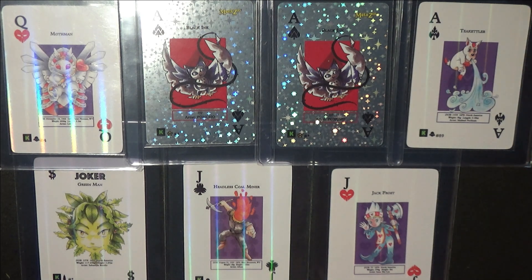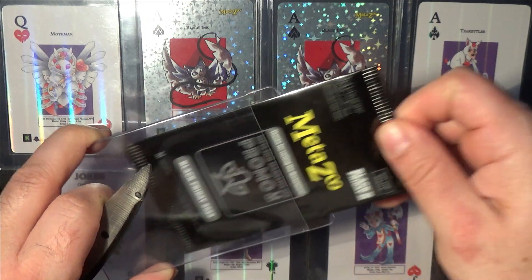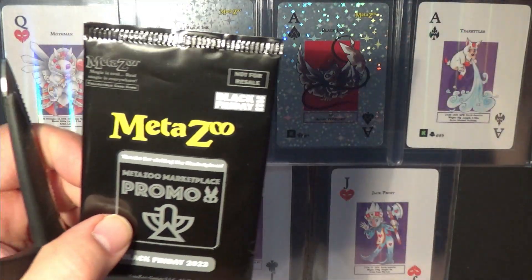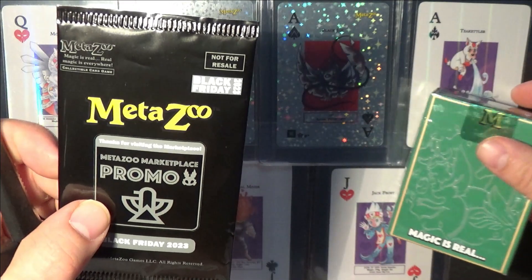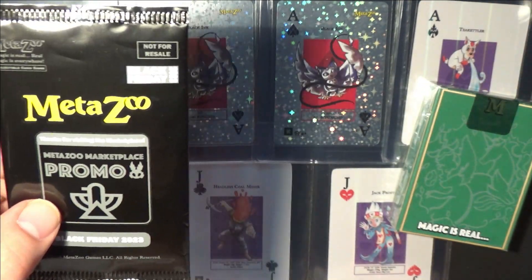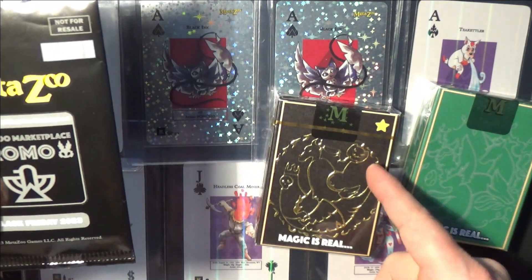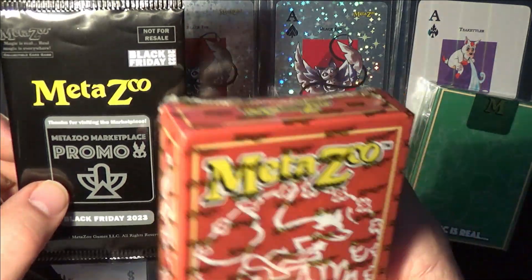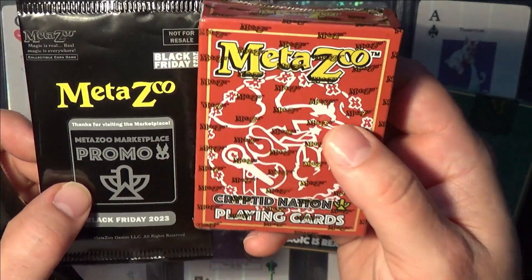What up MetaZoo Maniacs! Today is February 29th, 2024. This day only comes once every four years, so I thought I'd do something crazy. We're going to open up a Black Friday MetaZoo promo pack, a pack of Wilderness, and a pack of Nightfall with the Gold Star. They're super rare and maybe you shouldn't open them because you'll never find one of these again.